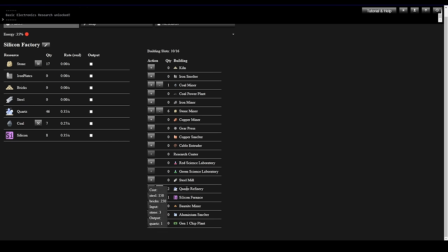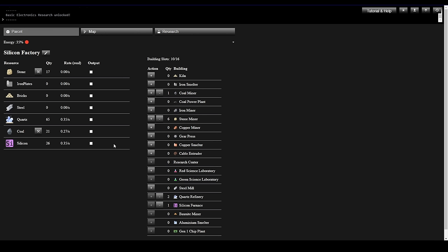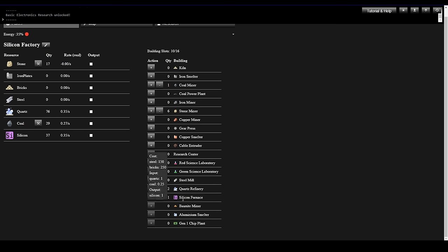Let's get these to match up — but what am I short on? These are expensive. Probably short on Steel. Let's check out to the map and look at Headquarters. We have 32 Steel and we need like 150. From within our factory, clicking on Steel shows the global amount — there's 40 available. We need 150 for the Silicon Furnace and we don't have enough yet. We've got room for 6 more buildings.